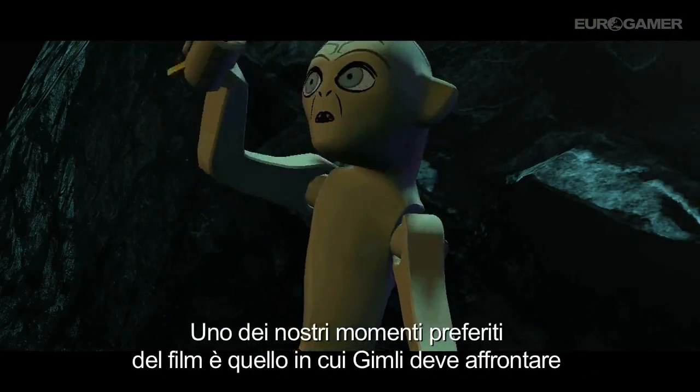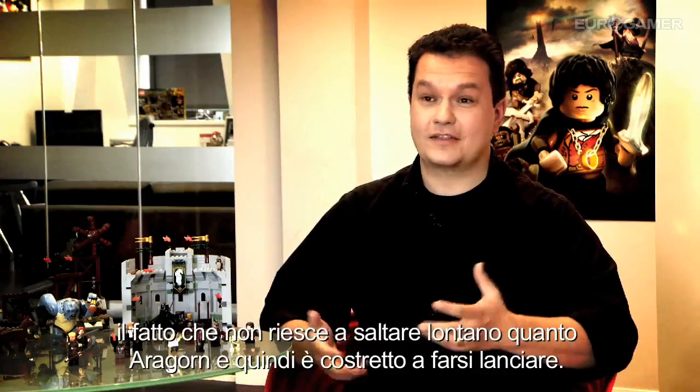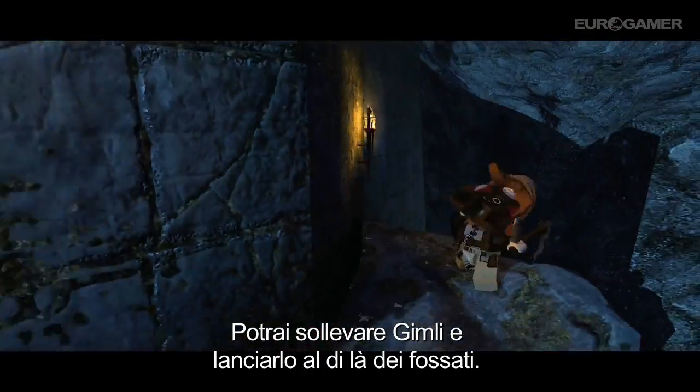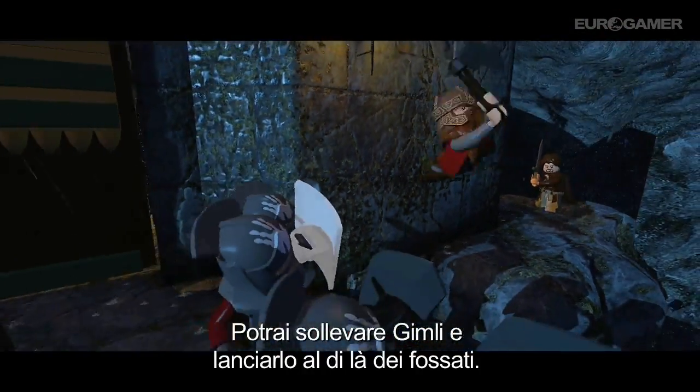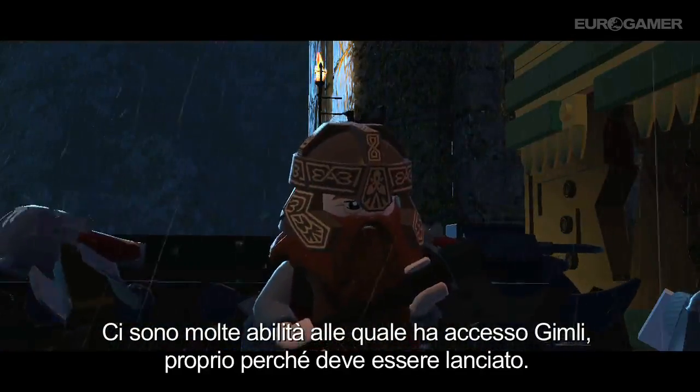One of our favourite moments from the films was when Gimli has to confront the fact that he can't leap as far as Aragorn and so he has to be thrown. You'll be able to pick up Gimli and hurl him across gaps, and there's a variety of different abilities which throwing Gimli gives him the power to do.